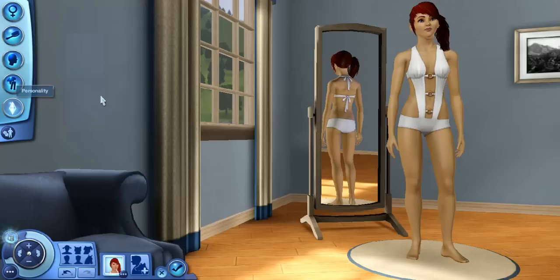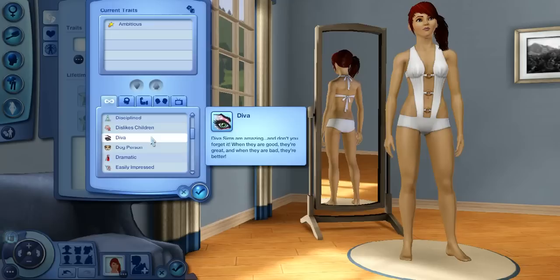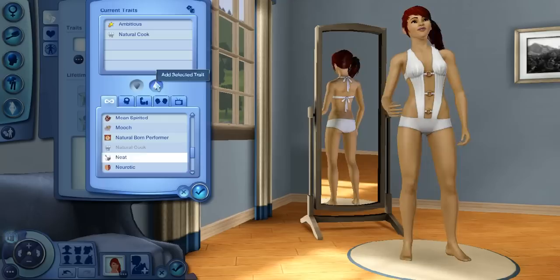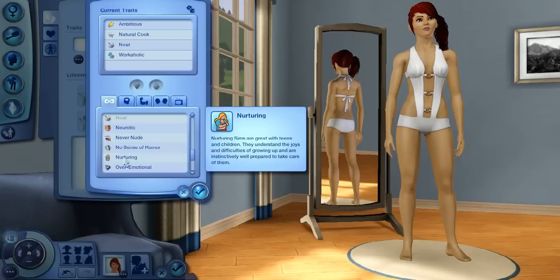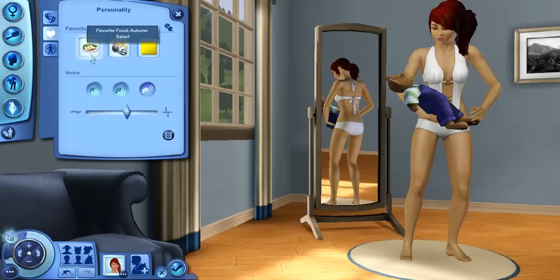Okay, I'm not really good with traits. I want her to be ambitious. I want her to be a chef actually, so she needs to be a natural cook. She has to be clean. She should be a hard worker — that's what she does. I guess we can give her some random ones. It's monumento. And her favorite music? I'll say violet for her favorite color.